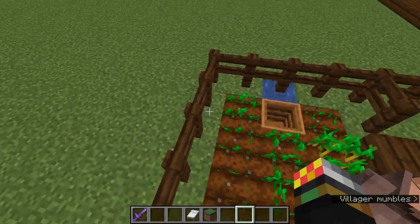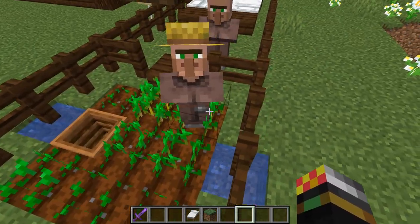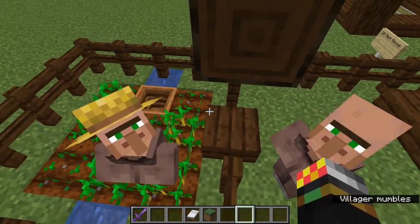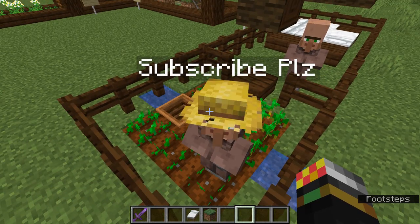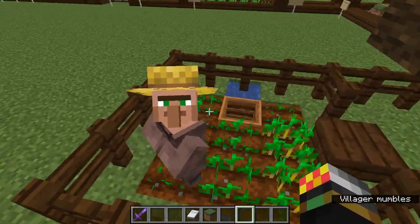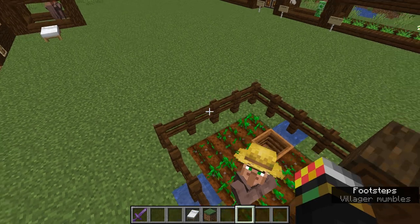What this villager will do is wait around until there's wheat, then pick up the wheat and plant new wheat seeds. Once he gets three wheat in his inventory, it'll be turned to bread.